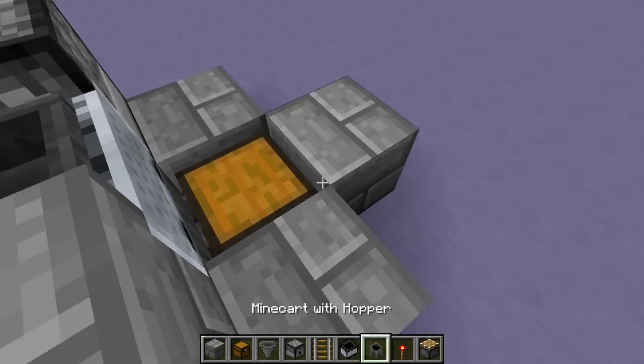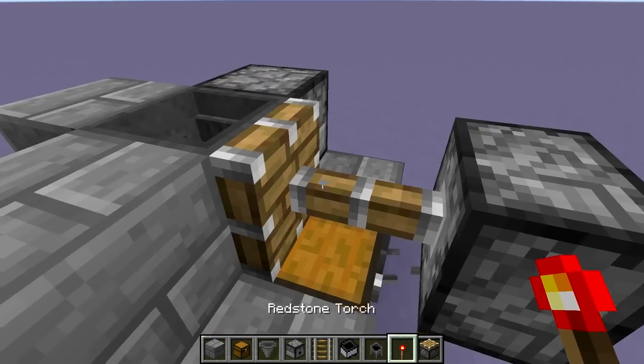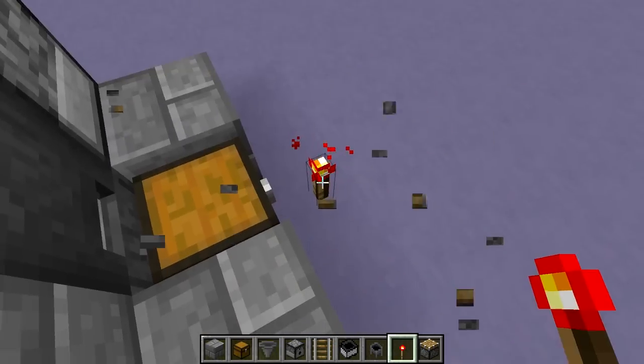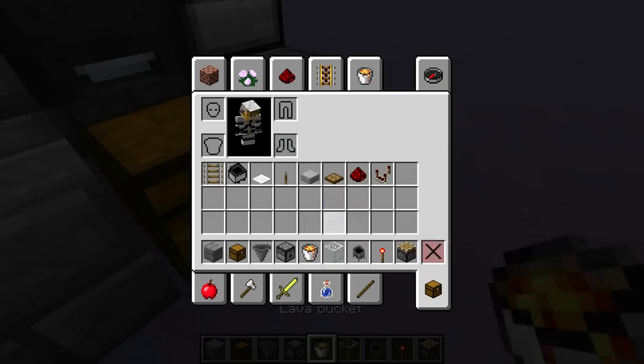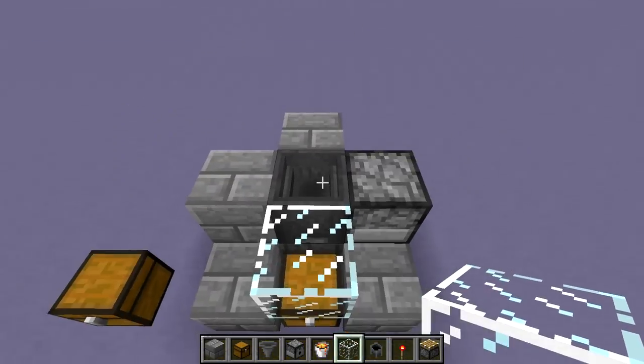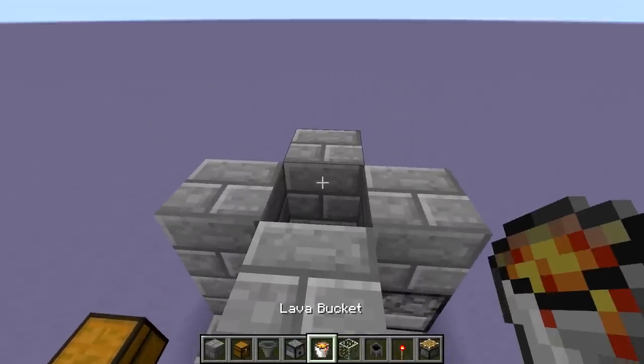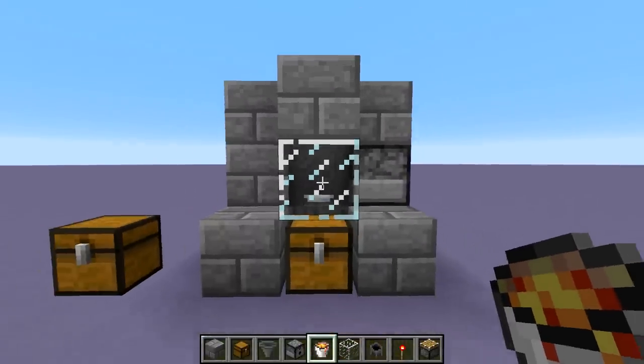We also want to get our cauldron in that spot, so we're going to use a piston, place the cauldron right there, power it somehow and it's going to push it into that spot. Then we can cap off this chest using glass — you can also use a stair if you want to make sure that you can't see the chickens that you're brutally murdering. Then you can put blocks all around here, lava bucket right there, and that completes our killing mechanism.